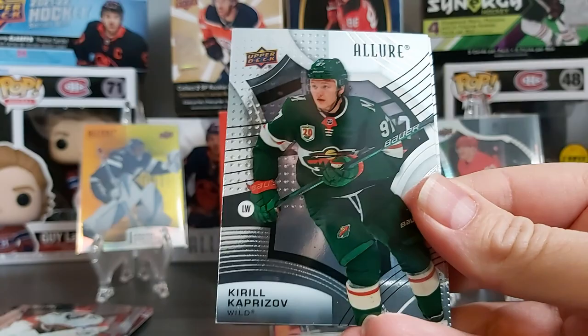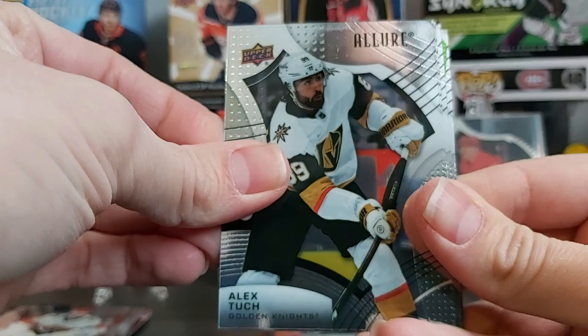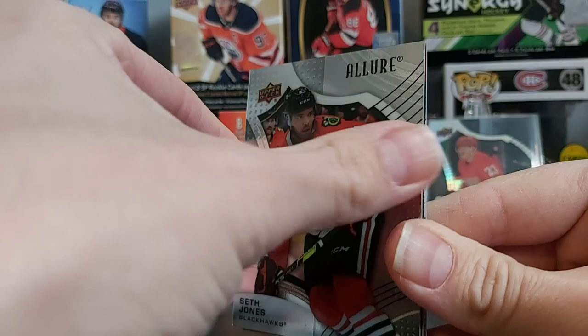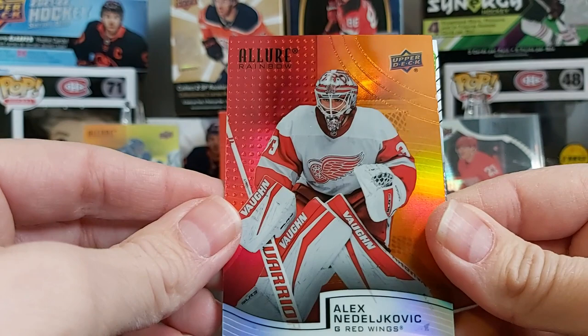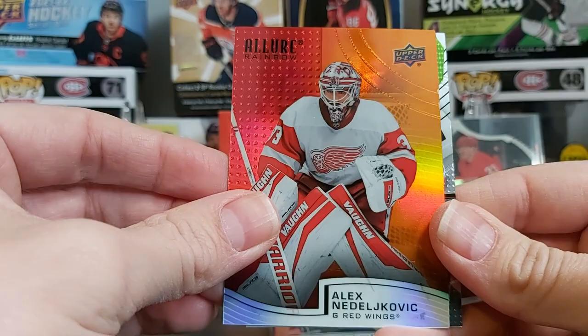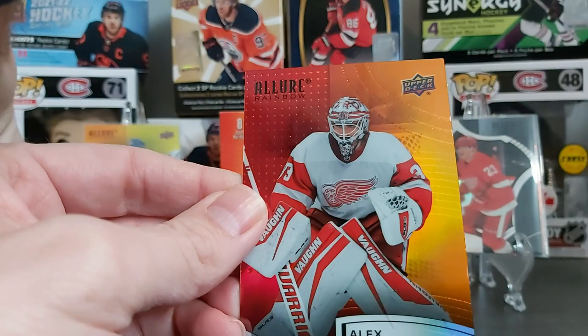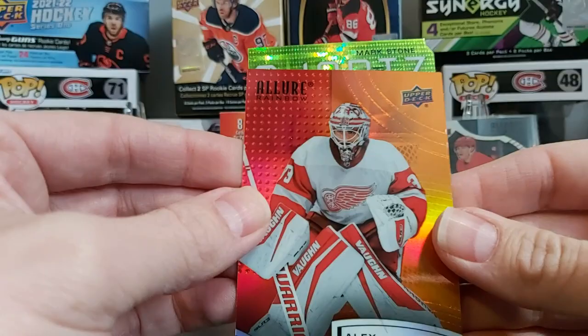Sixth pack: Victor Olofsson, Kirill Kaprizov, Alex Tuch — and there's a nice shiny one coming. Jack Eichel in his old Buffalo jersey, Seth Jones, and another rainbow of Alex Nedelkovic. Our regular base rookie is Joe Veleno.